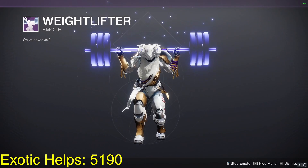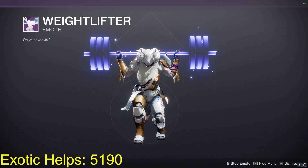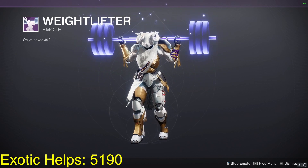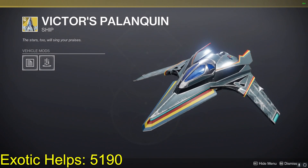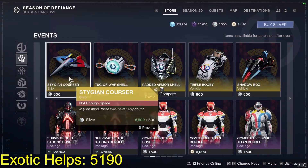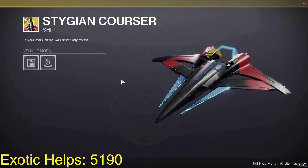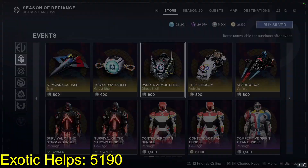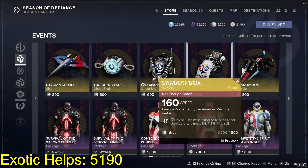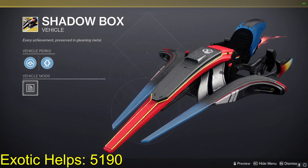Weightlifter emote, got out neon, got the Free Throw, the ship, another ship. Then we're gonna have a bunch of Ghost shells — Triple Bogey, Shadow Box.